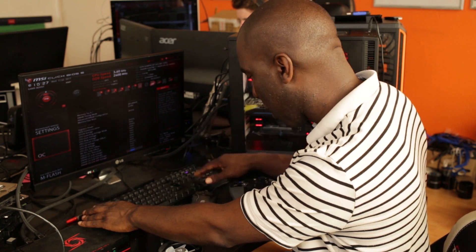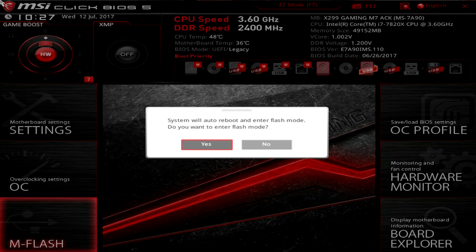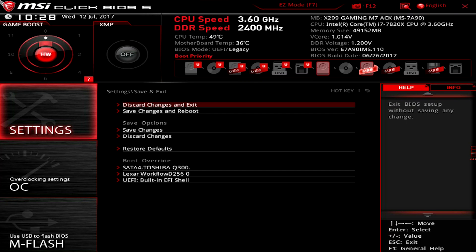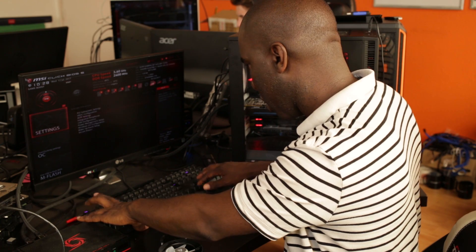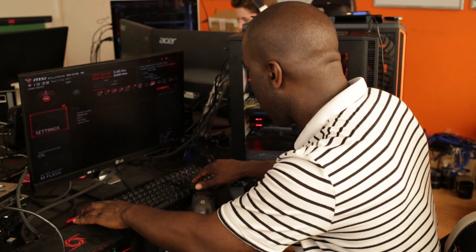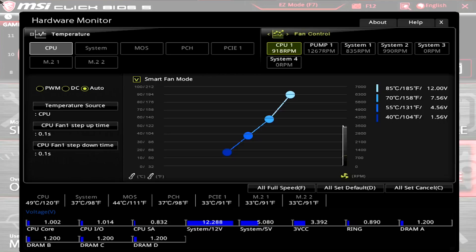Everything still seems to be exactly the same — peripherals, loads of stuff on here. Got the flash mode to do the BIOS, security still the same, boot override — all still the same. PCI Express lane one, we've got four lanes — still the same. What I've noticed different is there's a blue light under the graphics card that wasn't there before when I updated the BIOS.